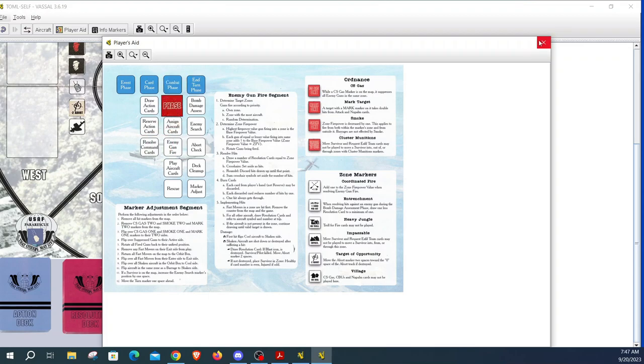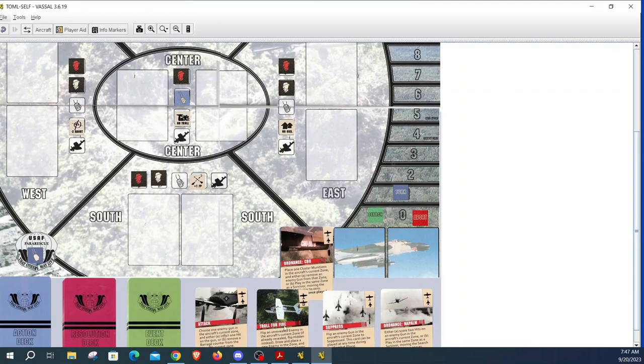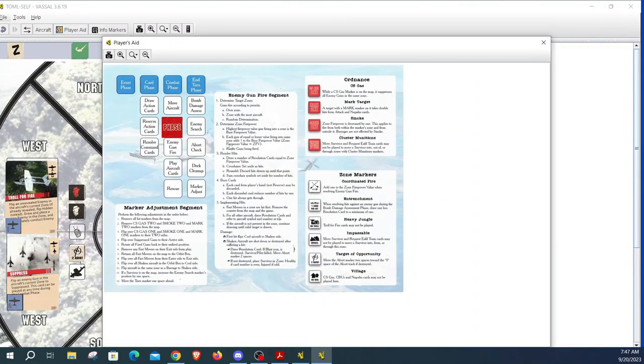Move aircraft segment: you can move any aircraft in the orbit box according to the movement rules. I'm going to move my Sandies one and two into the west outer zone, and the rest will stay in orbit. For assign aircraft action cards, I'll assign a troll for fire to Sandy one and a suppress card to Sandy two. There are no enemy guns out, so the enemy gunfire step does not happen.